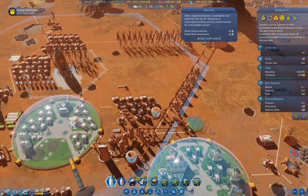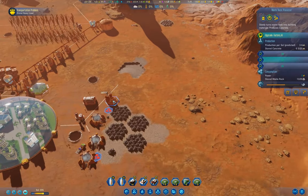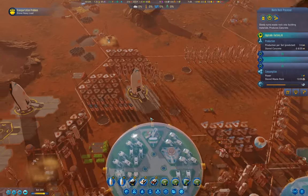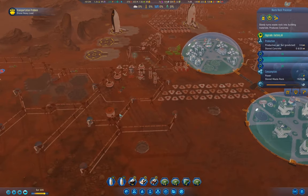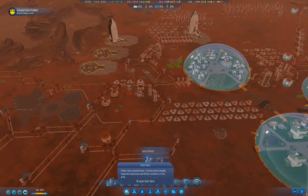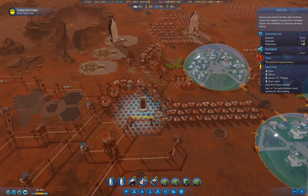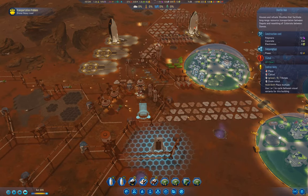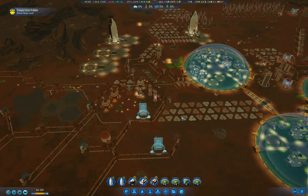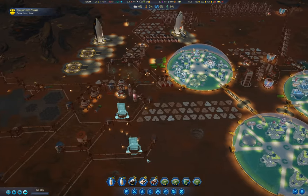We're using 36 and making 82, so I can build a second one of these. But for now we're okay. I'm going to need a few shuttle hubs ultimately. I should build one here and one here - I just need more shuttles to move stuff around.